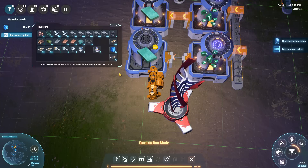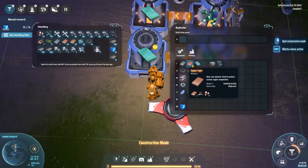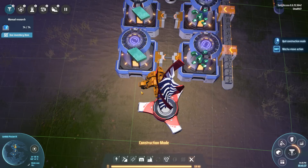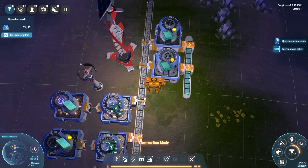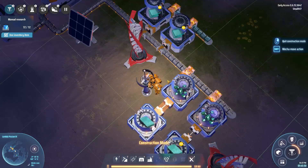Lack of material — apparently one smelter isn't enough, I need two. So if I want to be building a lot more silicon, I'm going to need a ton of stone, and on top of that a lot of smelters. Like a lot. Oh well — gives me plenty to do.